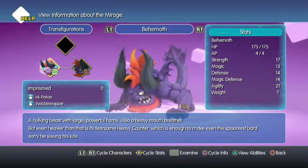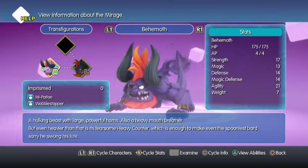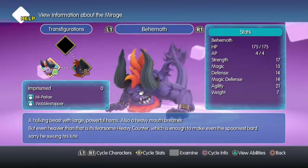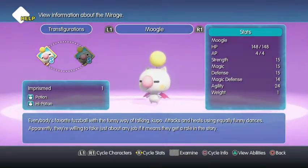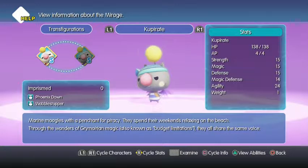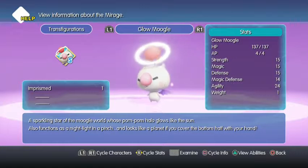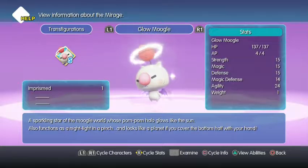And there's Behemoth — a hulking beast with large, powerful horns, also a heavy mouth breather. Even heavier than that is its fearsome heavy counter, which is enough to make even the spooniest bard sorry he swung his loot. And there's a moogle — apparently everybody's favorite fuzzball with a funny way of talking. Attacks and heals using equally funny dances, and apparently willing to take just about any job if it means they get a role in the story. Koopirates — marine moogles with a penchant for piracy; they spend their weekends relaxing on the beach. Glowmoogle — a sparkling star of the moogle world whose pom-pom halo glows like the sun, also functions as a nightlight in a pinch.